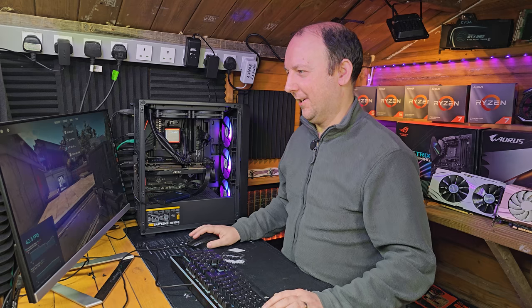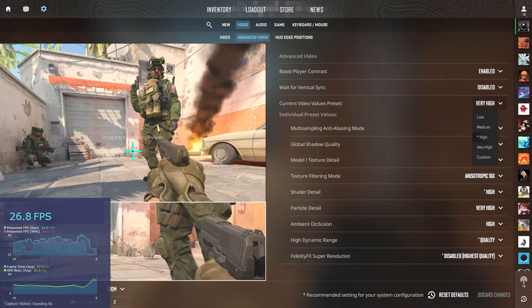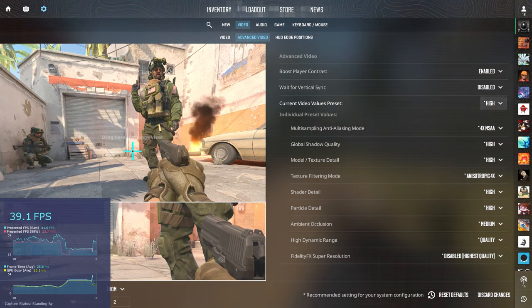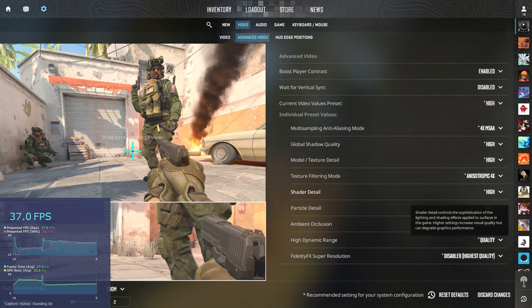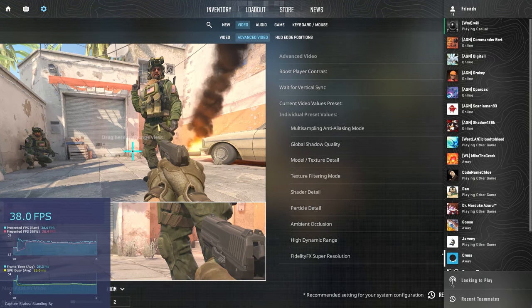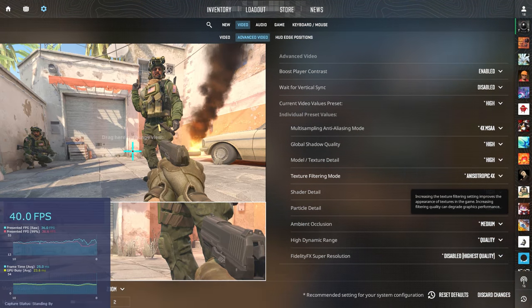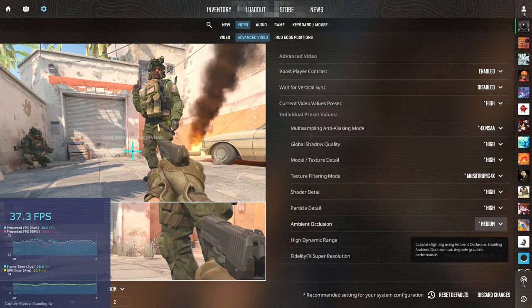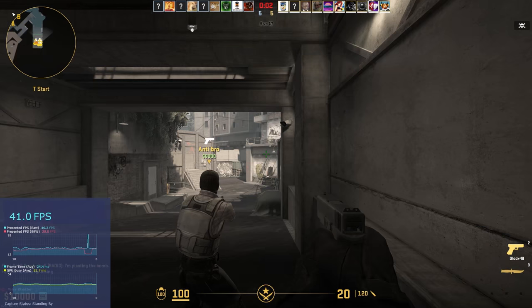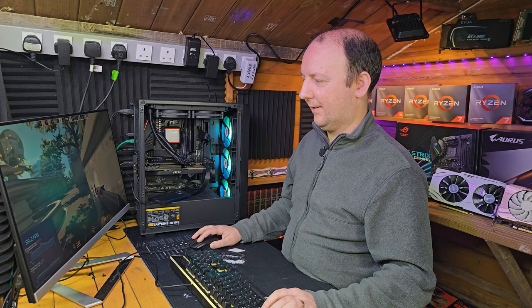Once again I'm dead, so it's a good opportunity to go in and change the setting to the next preset down. We're on very high, so we're going to go down to high, which is what it actually recommends — it's starred. Everything is basically set to high. We've got high dynamic range set to quality, fidelity effects is off, and the only thing set to medium is ambient occlusion. Already we're nearly hitting 60 FPS on our 1% lows.